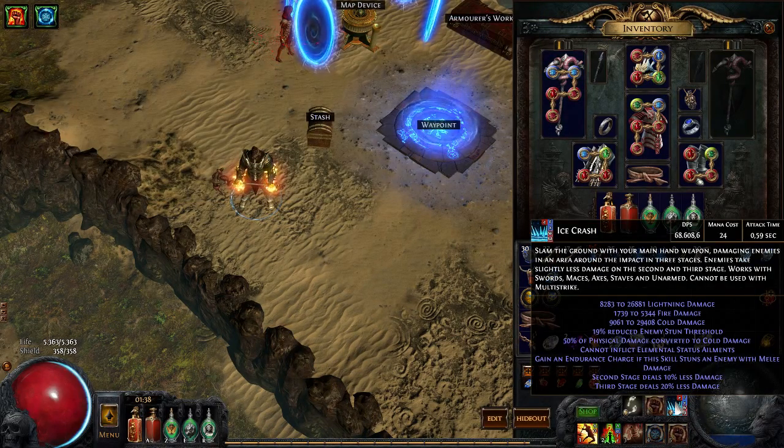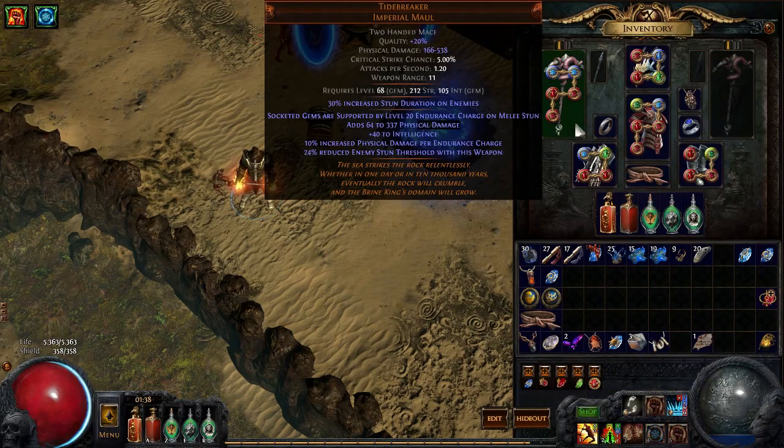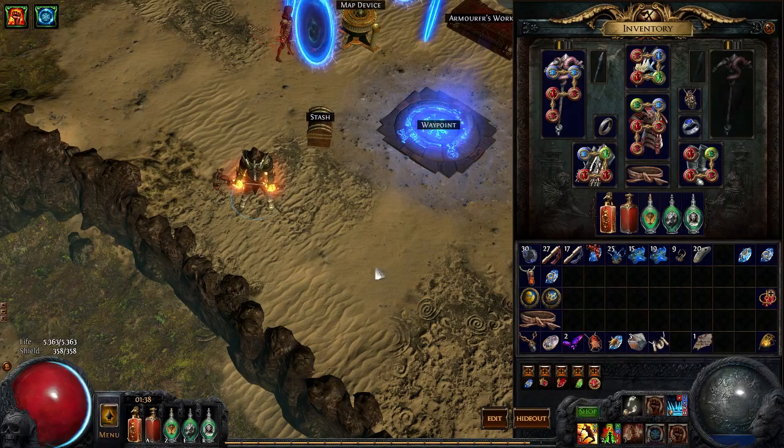My tooltip DPS at the moment is 70k, which is not bad — and that's with only 5 links. Since Endurance Charge on Melee Stun doesn't add DPS, if I can link something else it'll be around 88-90k unbuffed, without my totem, Endurance Charges, or Frenzy Charges active. With all buffs up, I think it'll reach 150-160k, and with very good gear 200k is possible with this build.